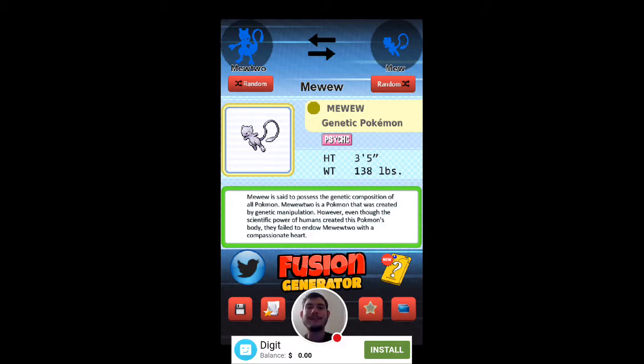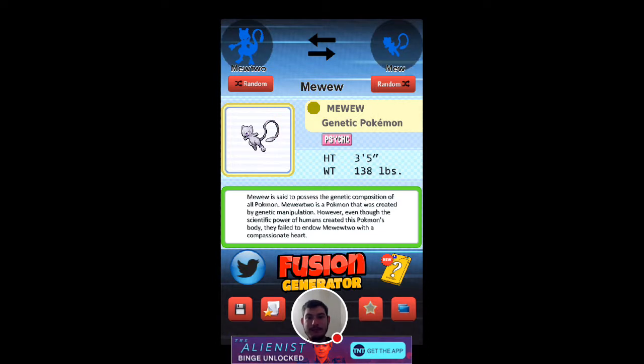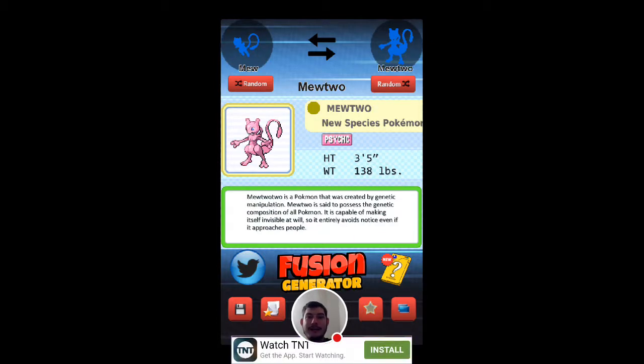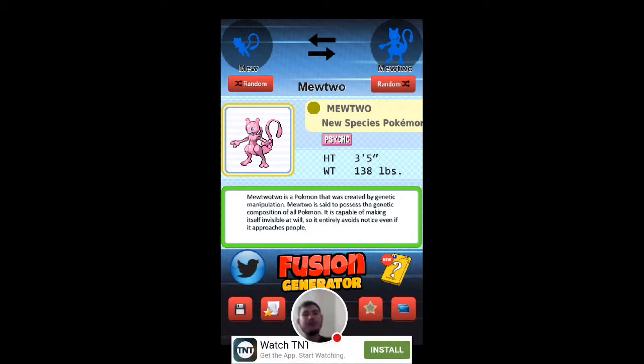Now we got Mew face on Mewtwo body. And it is named Mewtwo — or in the first one it was named Mewtwo as well. This one is named Mewtwo, and it's still 3 foot 5 and 138 pounds for some reason.